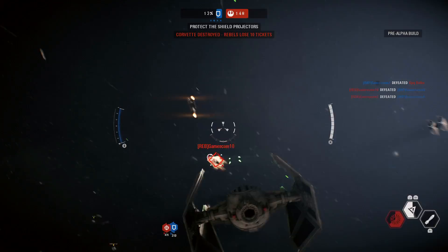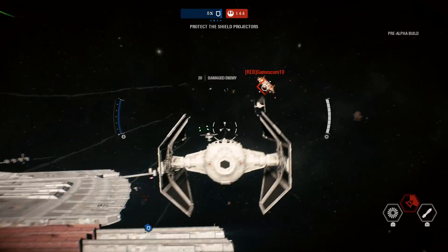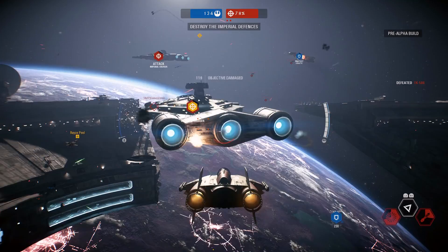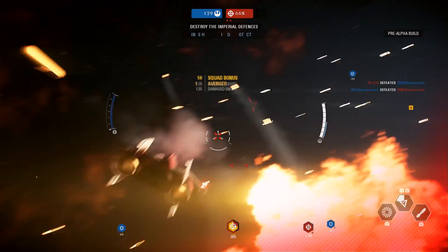The second ability is Target Lock. This locks onto an enemy and gives you a harder lock than normal, meaning that if they fly out of your sights or behind you, you will still keep your target on them and deal bonus damage. This means if there's someone you're really going after, you can target them and be confident you'll have a chance to take them out — it's going to be very hard for them to escape, which is one of the abilities that makes this ship ideal for going after other ships.